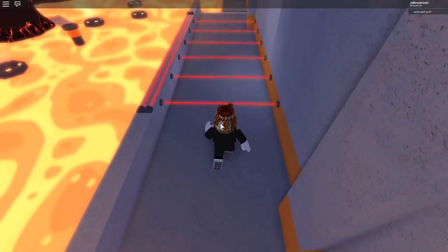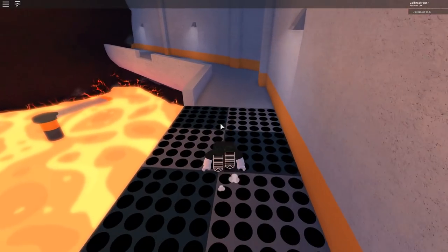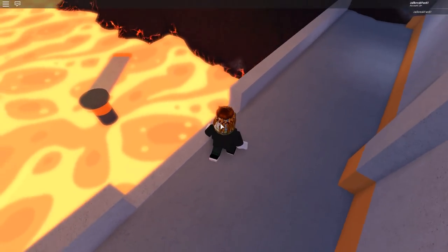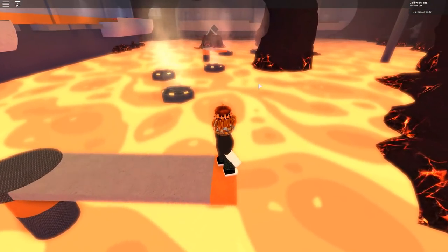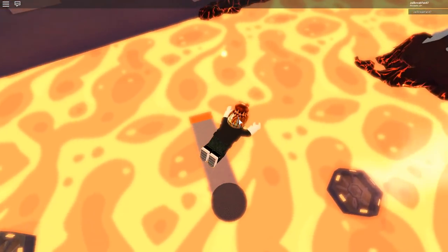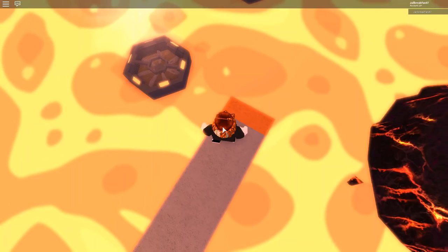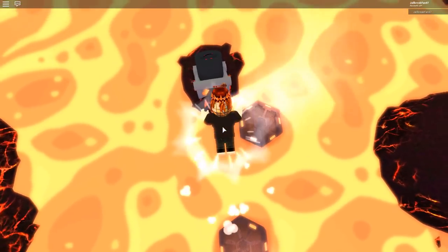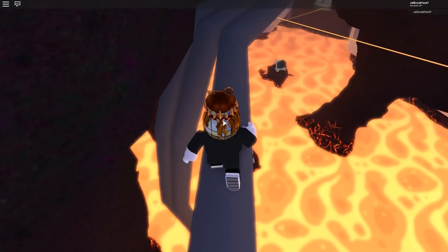Now we're in the lava part — jump over and avoid the lasers, then keep jumping through. Wait for the turning platform to come back, double jump onto it, then navigate the blow-fan section. We died once but speed-ran back. This glitchy section requires jumping from cannon to cannon — this one launches sideways which is buggy. Stay as close to the wall as possible. We just got through.